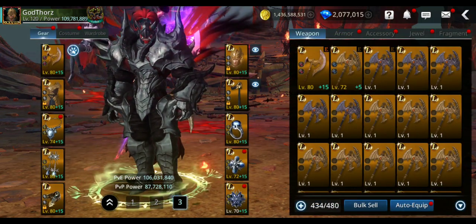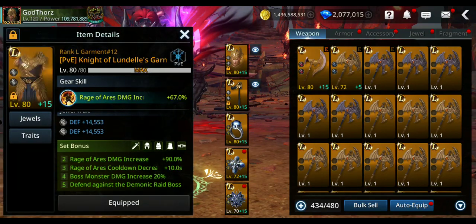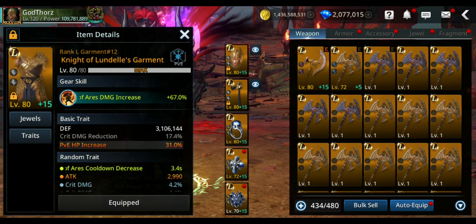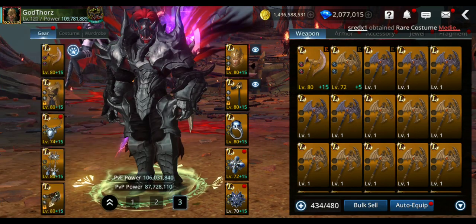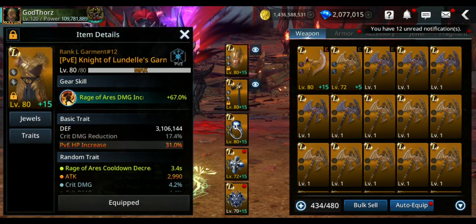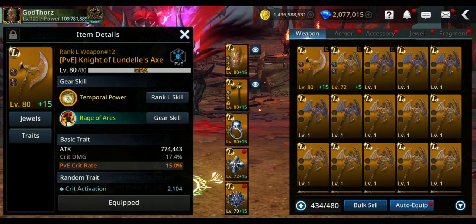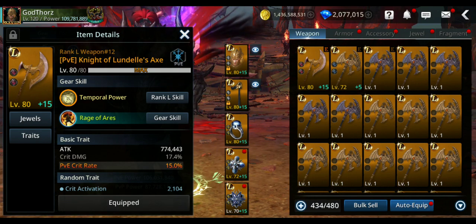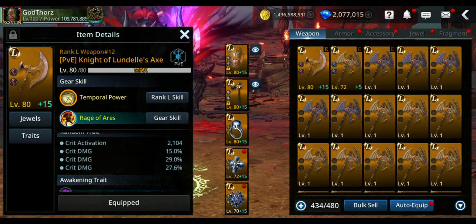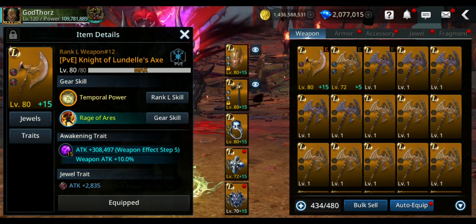You need to get legendary — full legendary — and at least try to get full Lundell. Lundell is not the best; it's the second best gear right now and it's more accessible than the new gear. Max it to level 80 and plus 15 refinement. Try to get all gear including accessories to plus 15, so you won't die as fast. You get extra 10% attack and another 308,000 attack, which makes a huge difference.